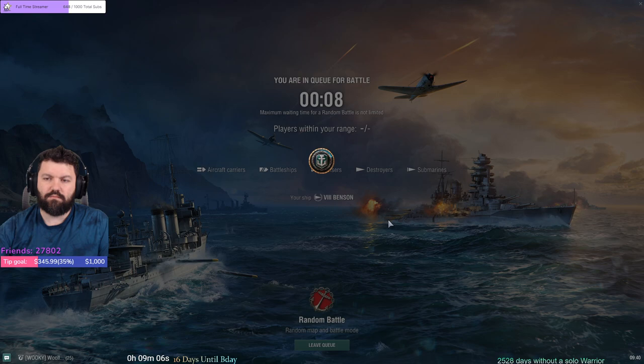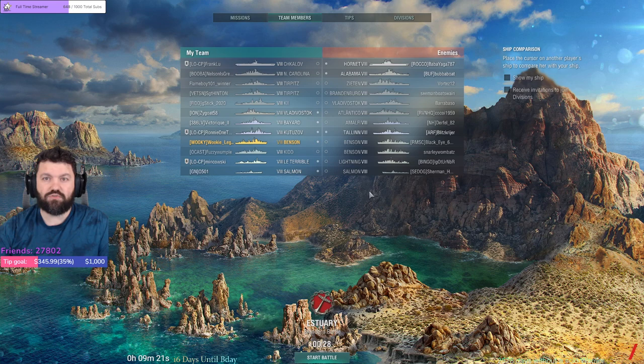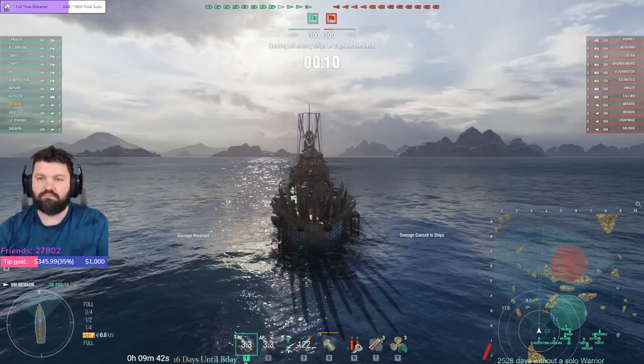This boat can easily get into a cap. We can do quite a few things — not only spotting, obviously it's a destroyer, but we can cap, defend caps, and hold down flanks. The US destroyer line has the best smoke in the game, a solid 8 minutes, which is solid. We have a Hornet to deal with. Any radar? One radar — a 12-kilometer radar, so we need to be aware of that.